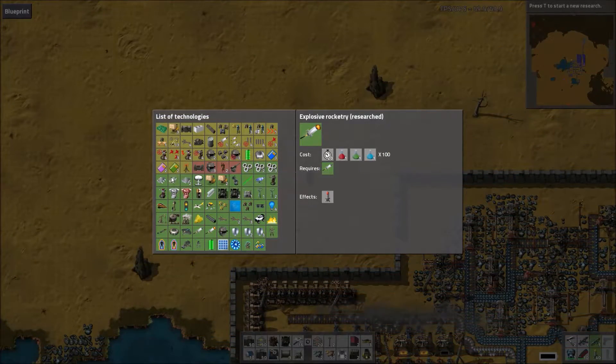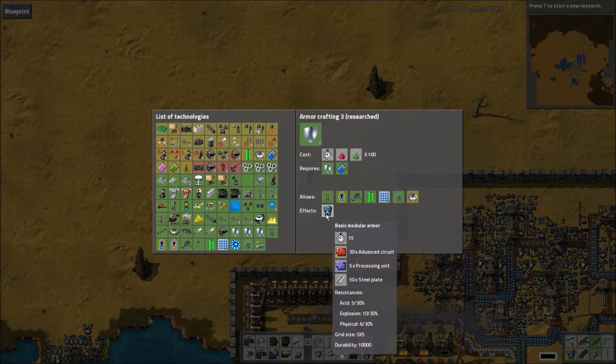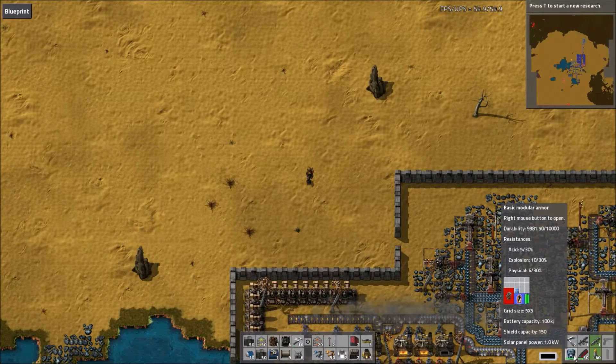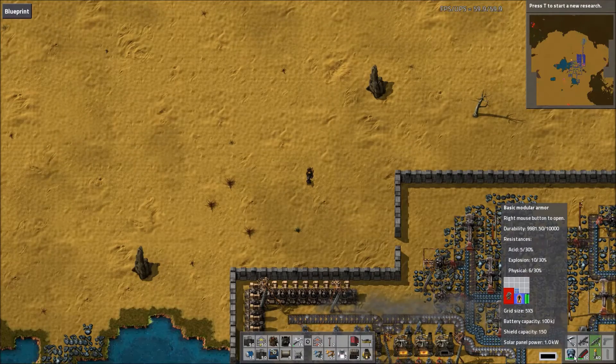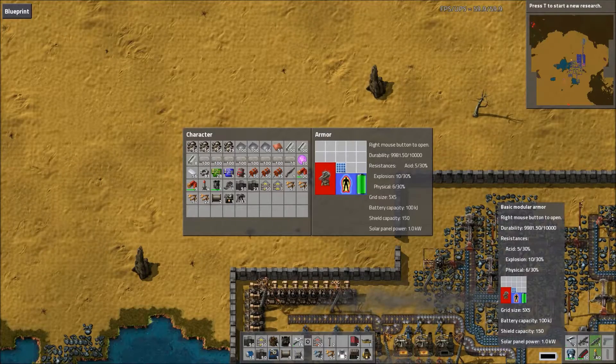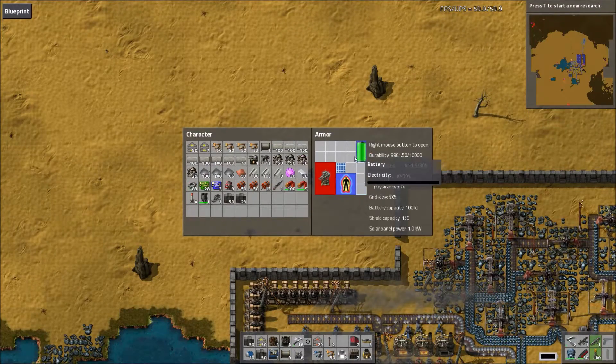Basic Modular Armour is unlocked with the third armour crafting upgrade and requires tier 2 greenpots. You'll also need your factory to be working in the oil industry since both the red advanced circuits and the expensive blue processing units are required to build it. The armour has identical resistances to Heavy Armour with double the durability and the added benefit of having slots for modules. To open up this grid, as with any of the modular armours, you just need to right-click it either whilst equipped or from your inventory.